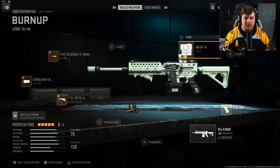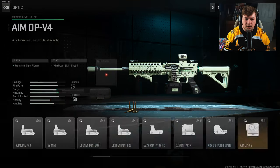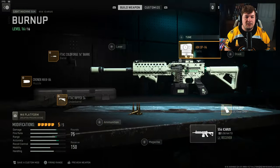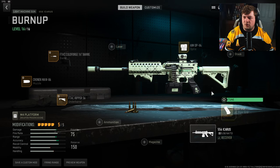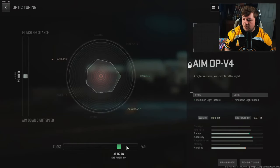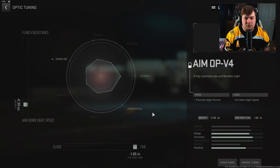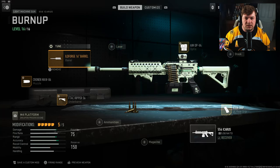Heading over to an optic, I have the Aim OP-V4 — that's just my preferred optic of choice. You don't technically have to run this one, but I prefer it since the iron sights tend to be a little bouncy for my liking. I didn't end up tuning it, but if you want to, I'd recommend setting it all the way to far and then your aim down sight speed to about negative 2.3. I ended up throwing it on right before the game started and didn't have the chance to tune the attachment.